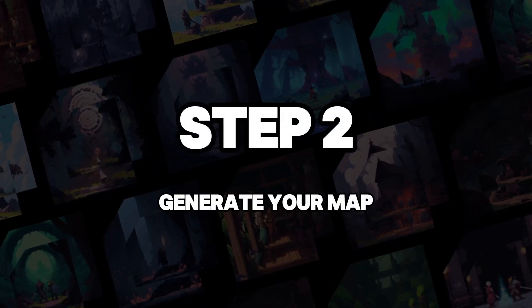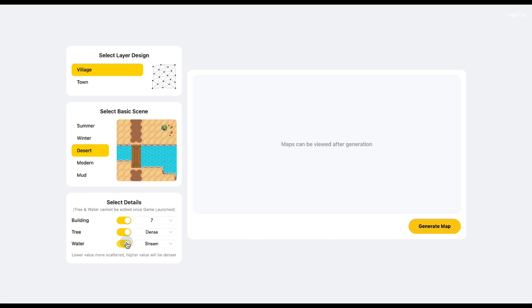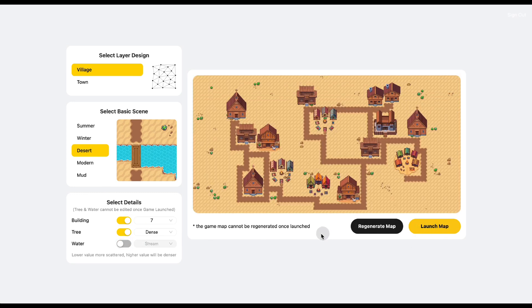Step 2: Generate your map. Click the Launch 2D button and choose the visual style you want. You can tune the settings and regenerate before opening the map.